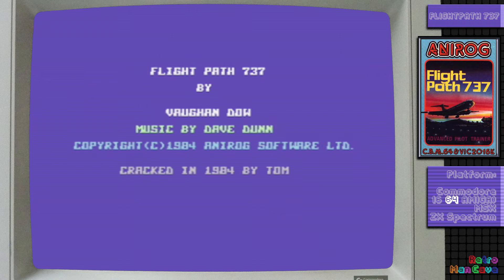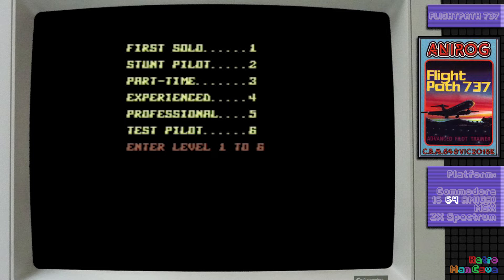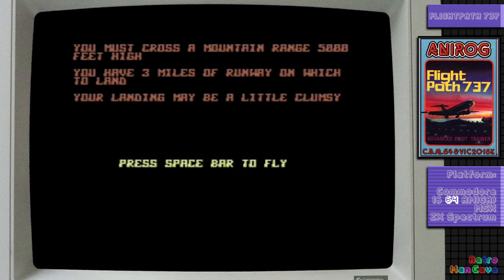Hello Cave Dwellers. Flight Path 737 is challenging — challenging to the very definition of what a flight simulator is. In fairness, the game describes itself as an advanced pilot trainer and not once is the word simulator used in the instructions or on the box. Amstrad Computer User did however describe the game as the CPC-464's first flight simulator.